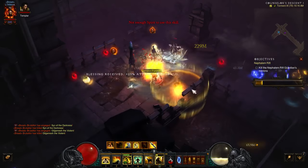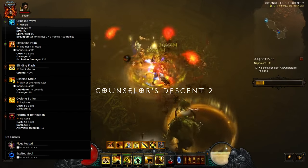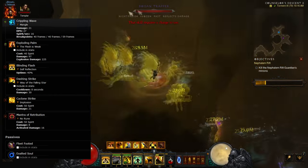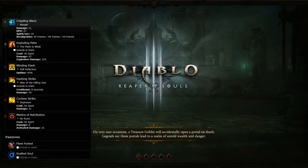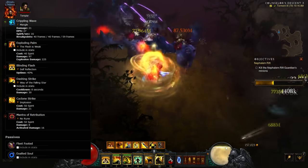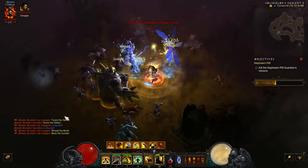When you get to level 25, if you're going for straight damage, swap LTK for Wave of Light with Explosive Light. It's a great area damage skill with a pretty big radius. You stick with Sweeping Wind or EP in the second spot, Dashing Strike stays the same, and for Cyclone Strike you can now use Implosion, which you unlock at level 25. You also get access to Mantra of Retribution, which will help increase damage, so it's recommended to use that.